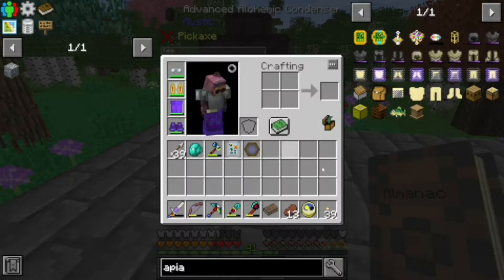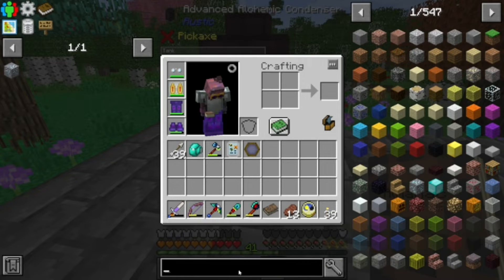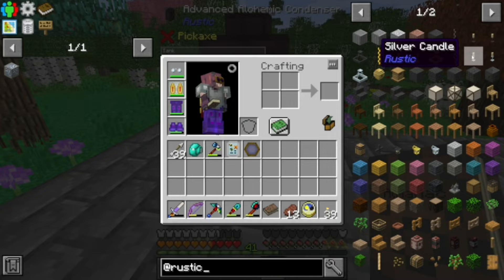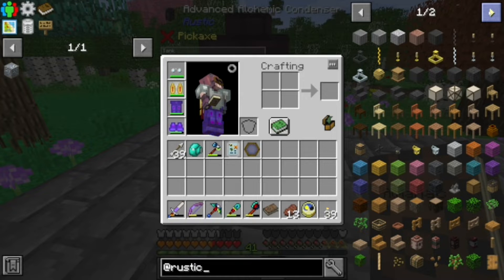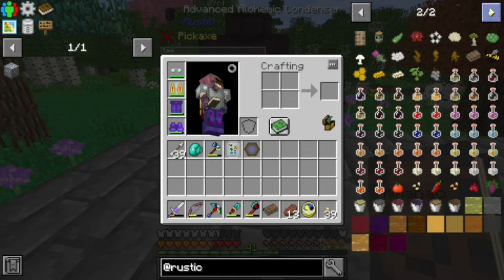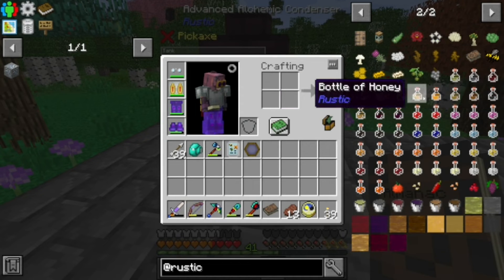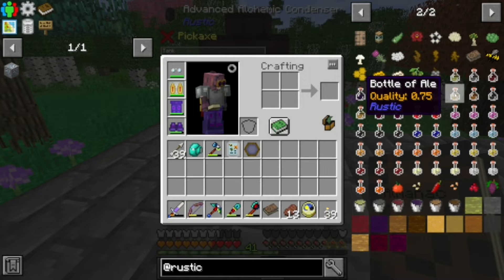Maybe what we should do is look at — JNEI? I'm not sure — whichever one it is. Let's see what's on the menu here. We've got all the juice bottles all set, except for the ale wort, which we still need to make.